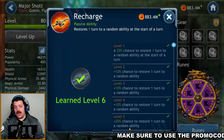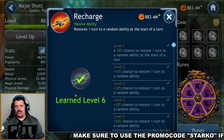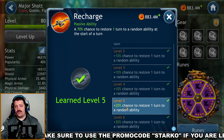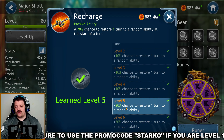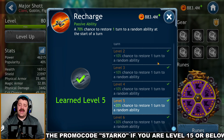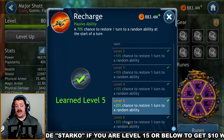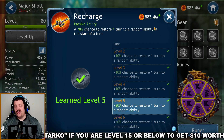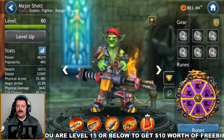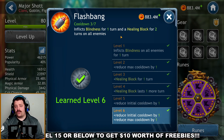Next is the passive ability, Recharge, which restores one turn to a random ability at the start of your turn. At max rank that becomes a 70% chance to restore one turn to a random ability at the start of turn. Since it only applies to him, I don't think this ability is that important. Level five is totally fine for this one.